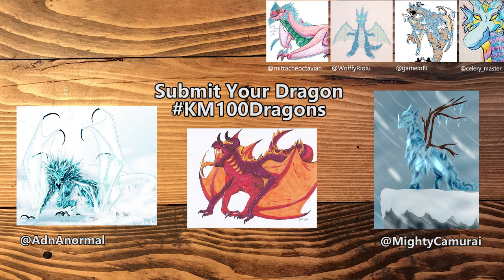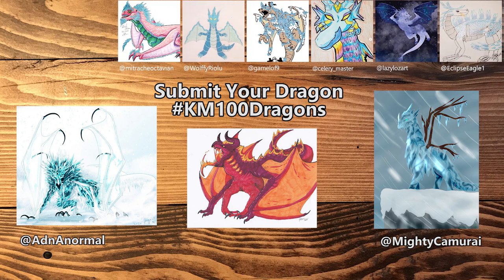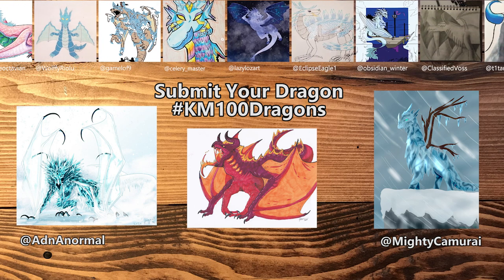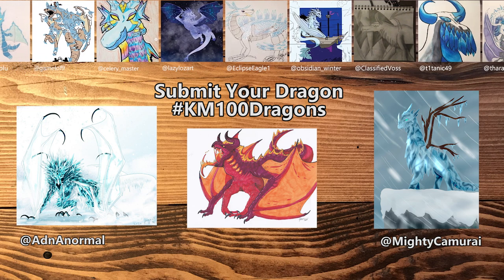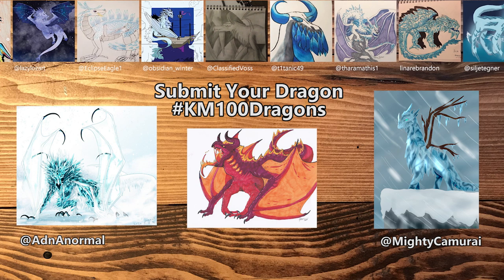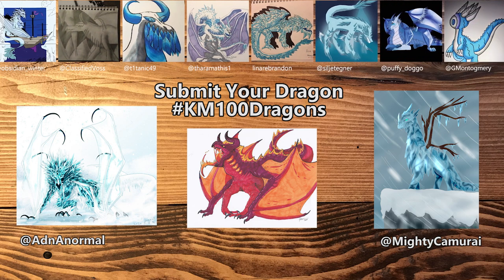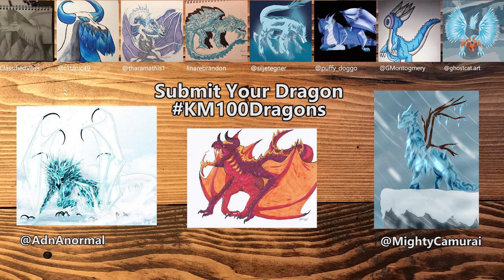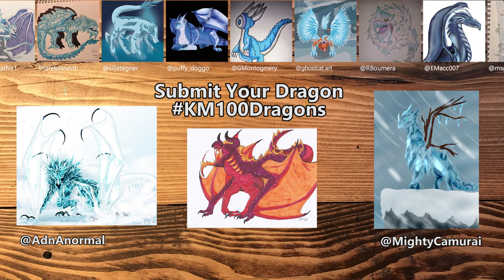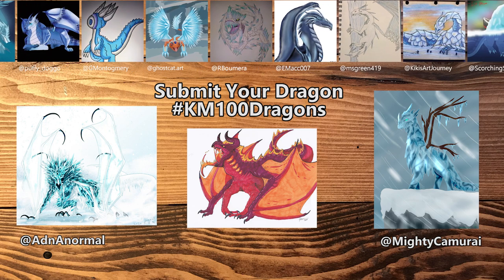Let's look at last week's ice dragon entries. ADN Normal — you kill it every week. I love how thin and delicate those wings look but totally believable, and those intense icicles all over the dragon with the overall composition — really beautiful. Mighty Camera Eye — really cool concept making the wings look like dead trees with icicles, super cute design overall. There were so many ice dragon submissions this week! Some did cool icicles for big teeth, others had really cool ice wings — lots of awesome designs, you guys killed it.